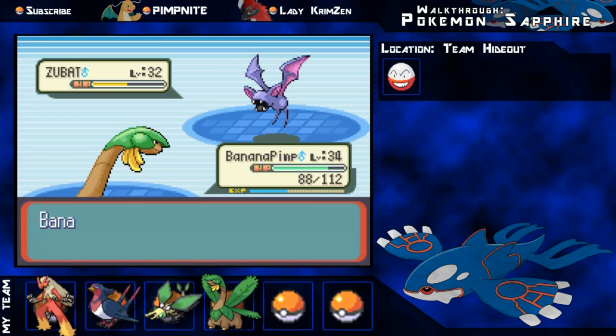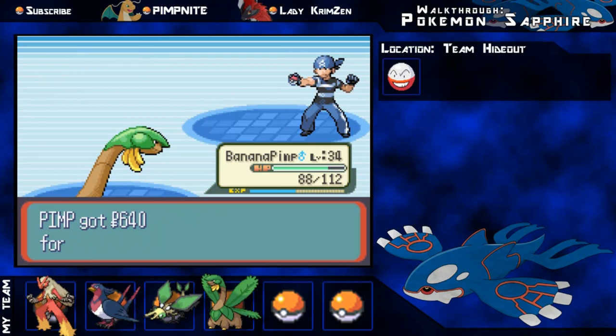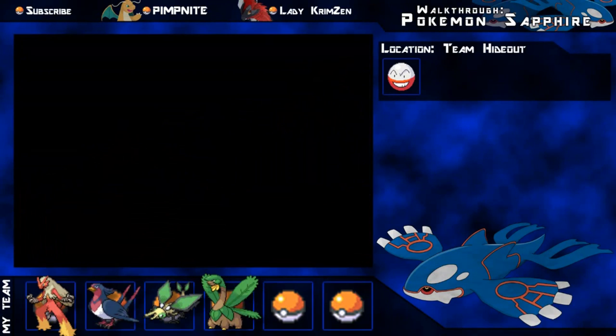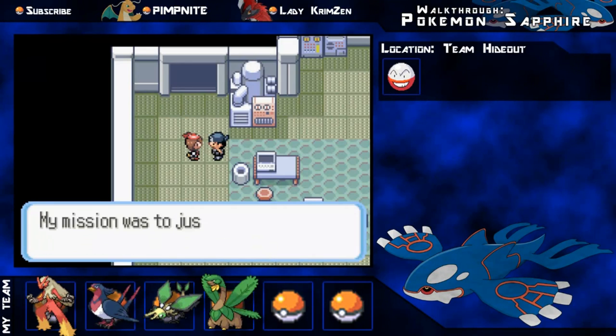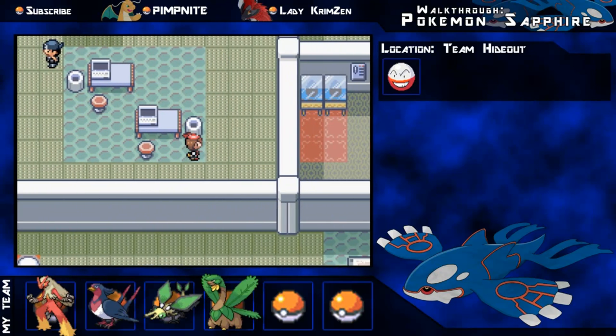I'm just going to go for Stomp here because those are my best moves against Zubat - Zubat resists grass a lot. Basically these guys' mission is to hold you up, so keep walking to the next room.